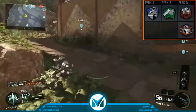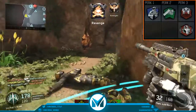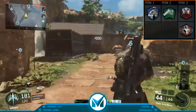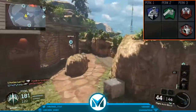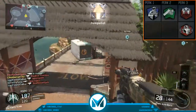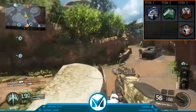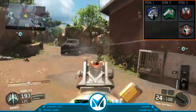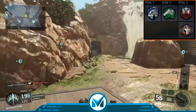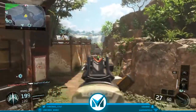I have two Perk 3s on this class: Blast Suppressor and Awareness. I can sometimes switch out Awareness for Flak Jacket depending on how I feel — if the other team is spamming flashes or concussions I'll swap it. Blast Suppressor makes it so boosting doesn't show up on the mini-map, so enemies can't track you down easily. Awareness lets you hear enemies from basically halfway across the map, even after the nerf. These perks are really good for this gun and any other gun.